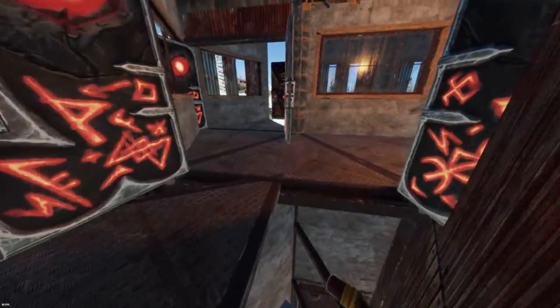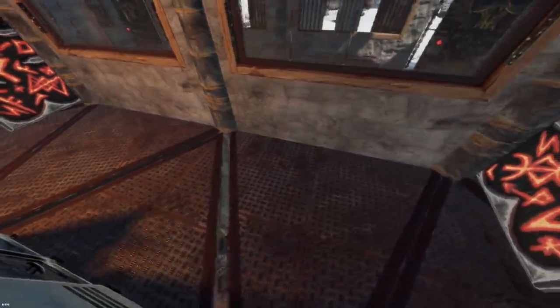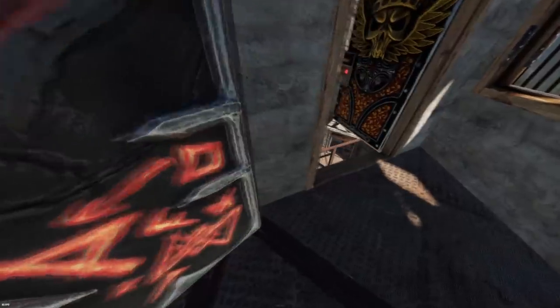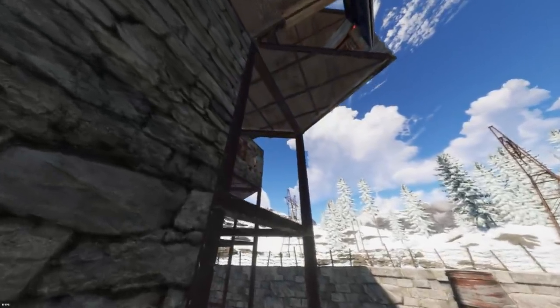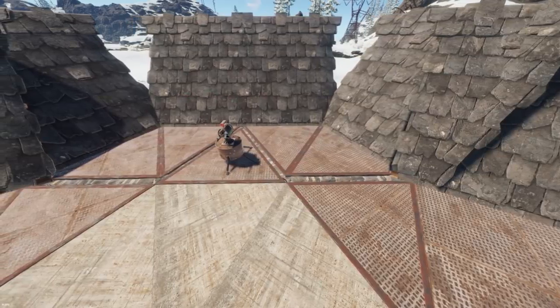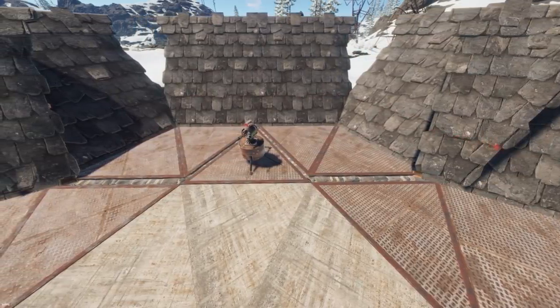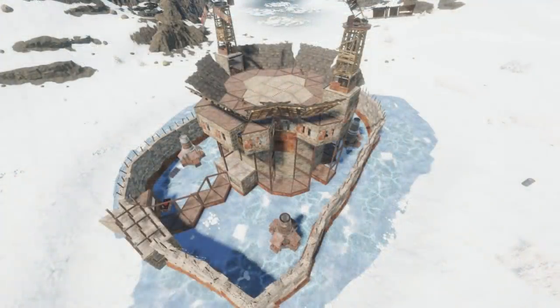The battlements provide a great set of internal and external peak downs, useful for defending against online raids. Considerable emphasis was placed on their stability so they remain intact and functional throughout a raid. And again, the ceiling of the base, despite being multi-TC, has no large gaps.